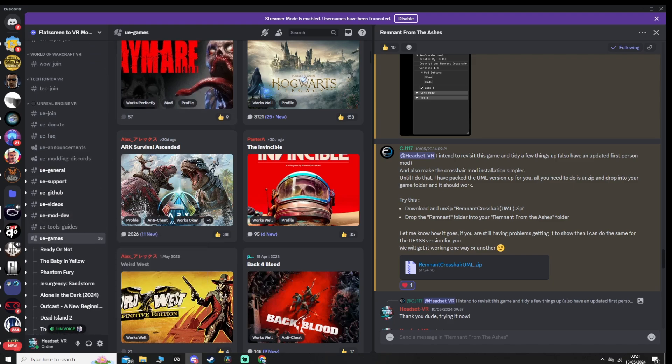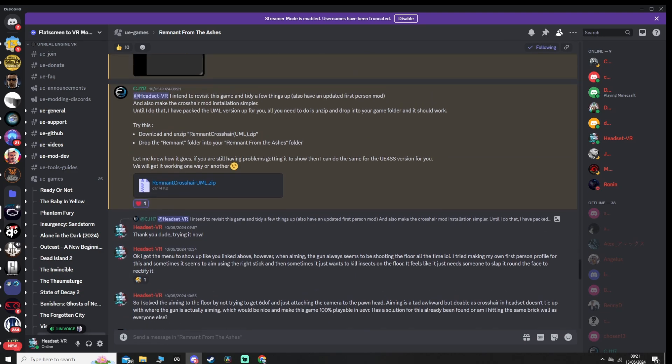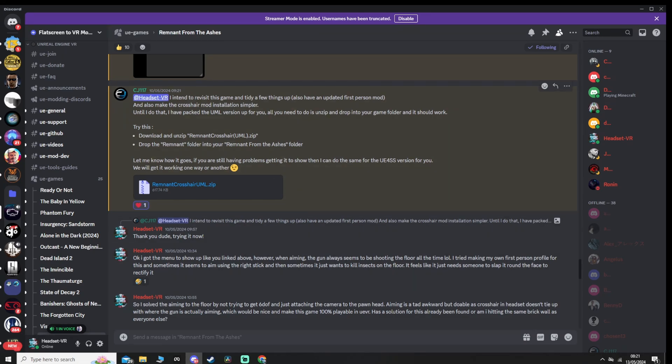There will be a link in the description for this video. Join the UE VR — the Unreal Engine VR channel — go down and look for games, and in games search for Remnant From the Ashes. If you click on the name there and check the pinned messages in the top right, it should show you a few links where you can get things like profiles and particular mods. Look towards the bottom for a conversation that I've had with CJ117, who's made an excellent mod for this game. There's been a lot of problems — you can't get six degrees of freedom or three degrees of freedom — but this mod feels like it has solved a lot of the issues.